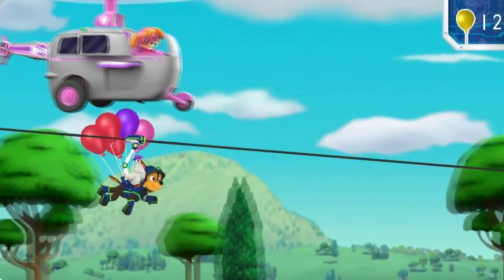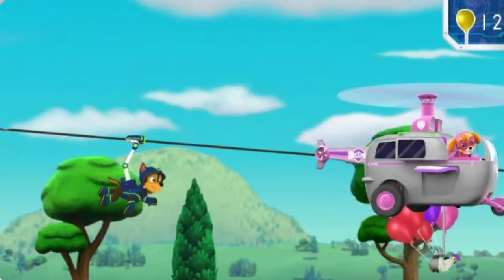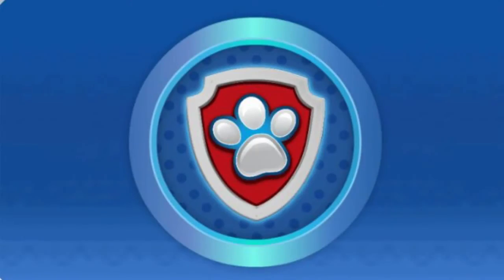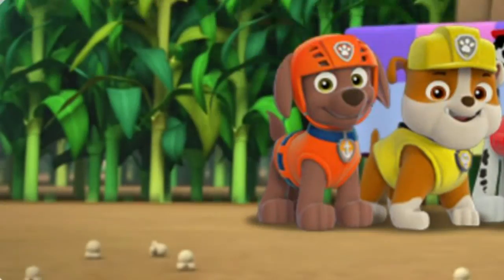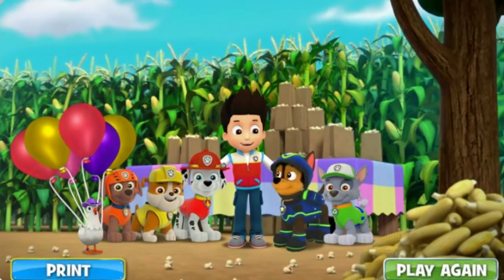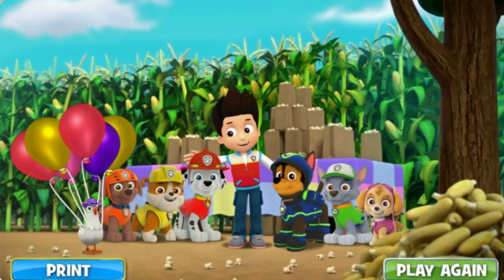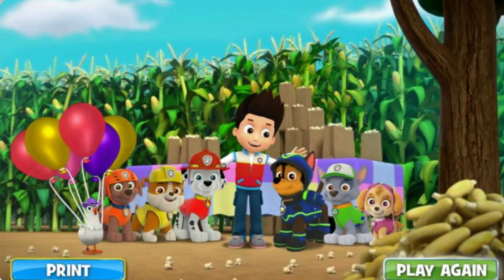Skye, pick up Chickaletta and the balloons from Chase and bring them in for a landing at the roast. No job is too big, no pup is too small. And thanks to the Paw Patrol, Farmer Al's corn roast didn't turn into a popcorn roast. Click here to print a Paw Patrol picture you can color, or click here to play again.